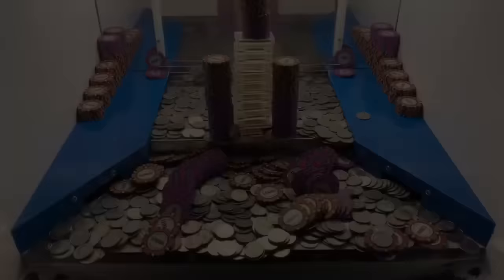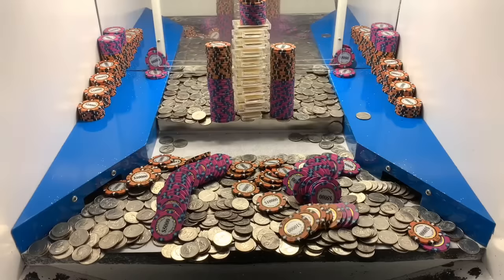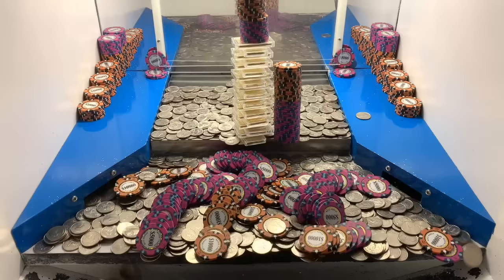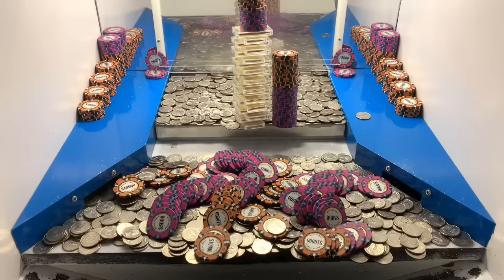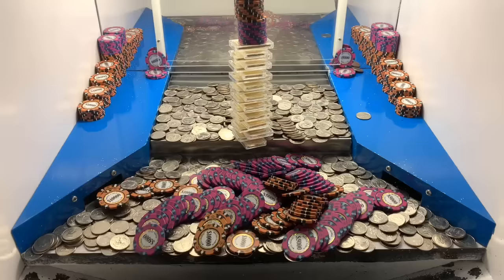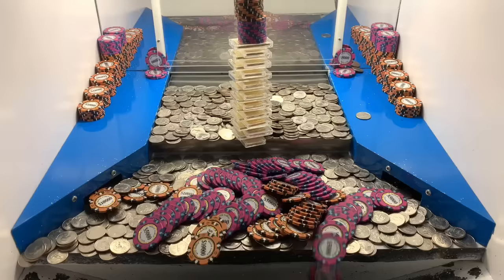I'm back — got about 630 quarters now, more than enough to get it all cleared out. Got another tower to fall — two more to go, let's get them. Put some quarters on the right side — got that one to go. Now we need that big old gold tower to fall. Holy moly, that was like a hundred thousand dollars worth right there.